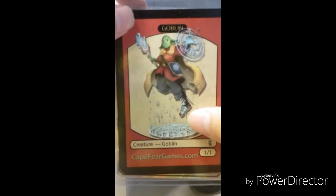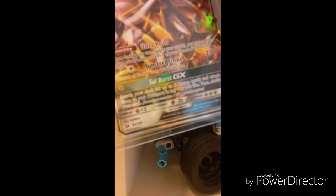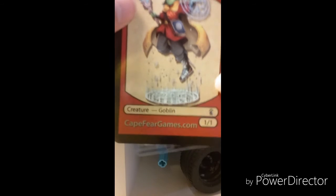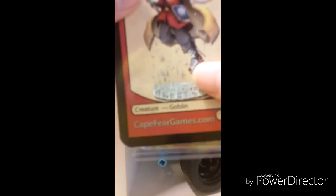There you go guys, there we have a Solgaleo GX — it's a GX, wow! I recommend you guys to buy cards. I bought it on Amazon but they sent me this from capefairgames.com. Buy stuff from this page because it's really pretty. This thing is like really pretty. It says 'Creature Goblins 1.1' — I don't know what that means but it's really pretty.